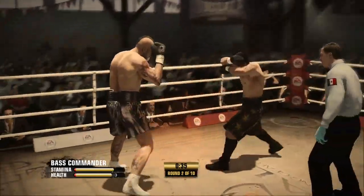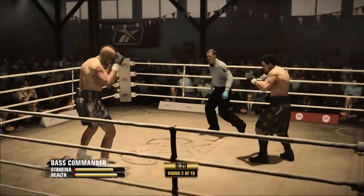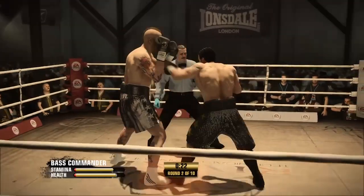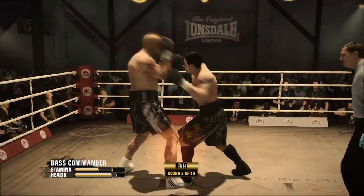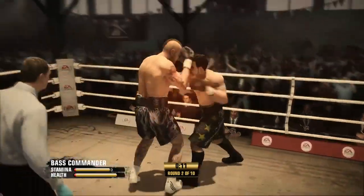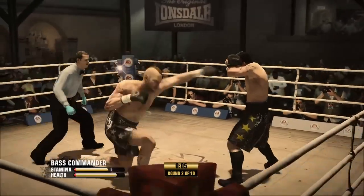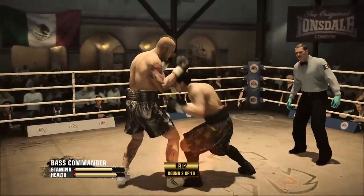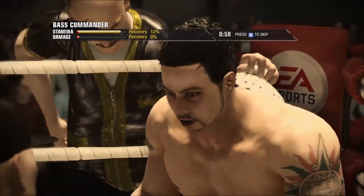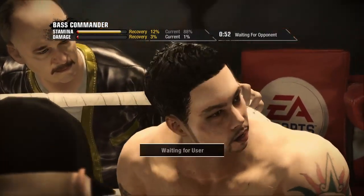Targeting that one-two. Parries that punch intended for the head. Really good work right there — landing the two punches in sequence by Kid Dynamite. End of the round, and as I glance around ringside and look at the judges, I'm wondering what they're writing down, because that was a tough round to score.